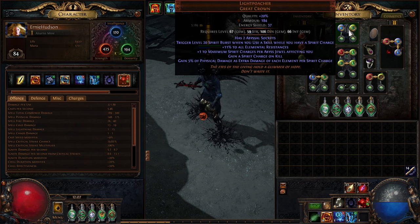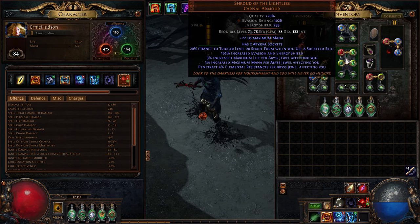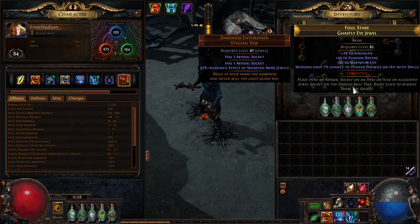How do we get any of our life? The answer is Shroud of the Lightless. Shroud of the Lightless gives you 3% max life per abyss jewel affecting you, so 3% times 20 is 60% increased max life — pretty good right there.